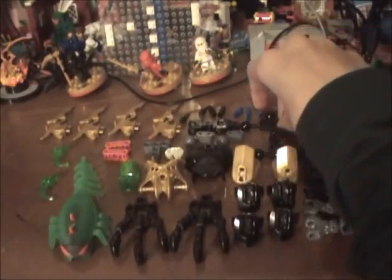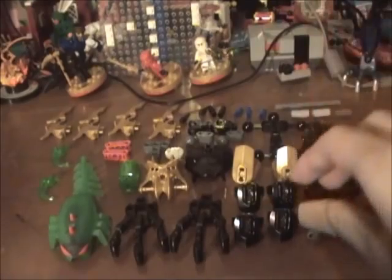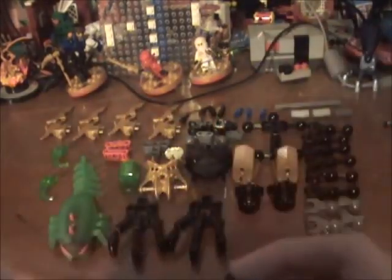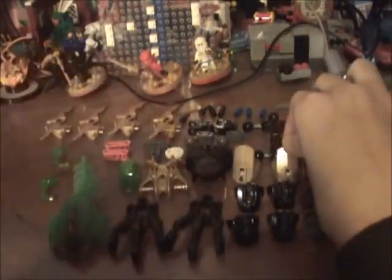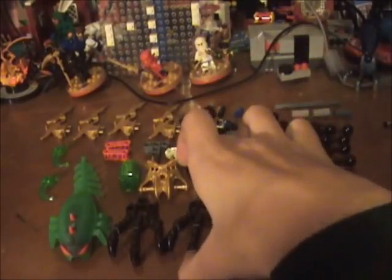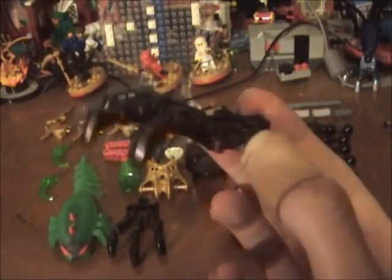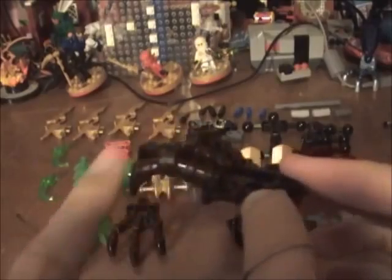Then we get the body piece — the standard one, doesn't have the two balls there. Next we have the armor pieces: four black three-long ones, two golden four-long ones, and two plain black Piraka feet with no color change, just all black.